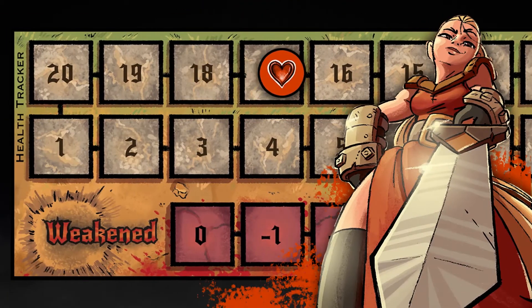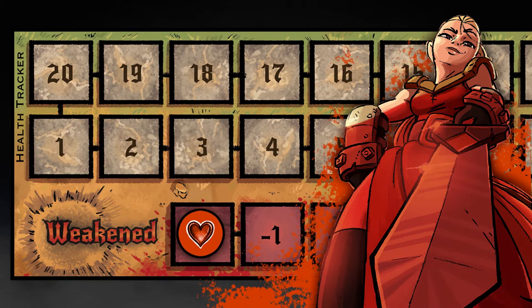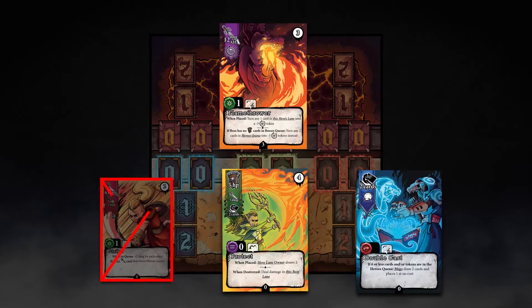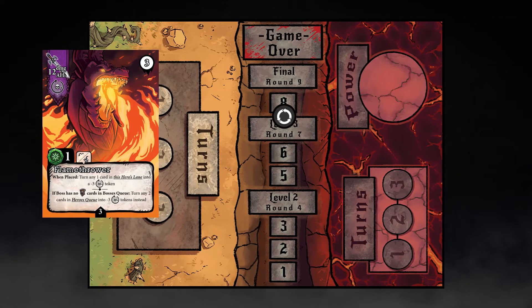Here's the gist. The winner is the first team to deplete and keep their opponent's health at zero by the end of the countdown phase. But the boss needs to deplete all heroes to zero health to win the game. Bosses can also win if the game exceeds past the last round.